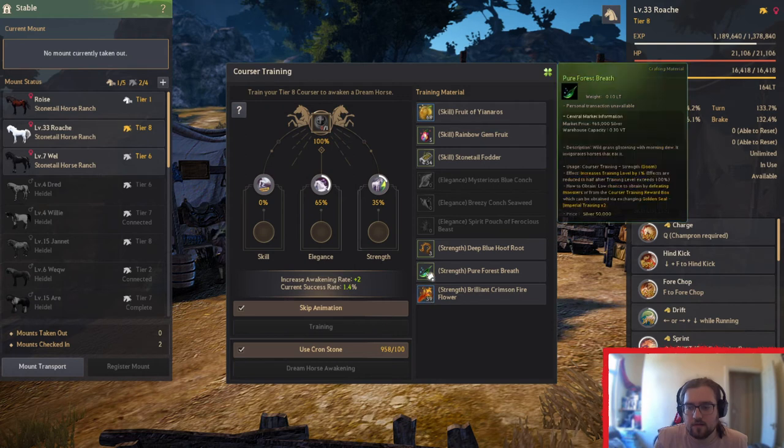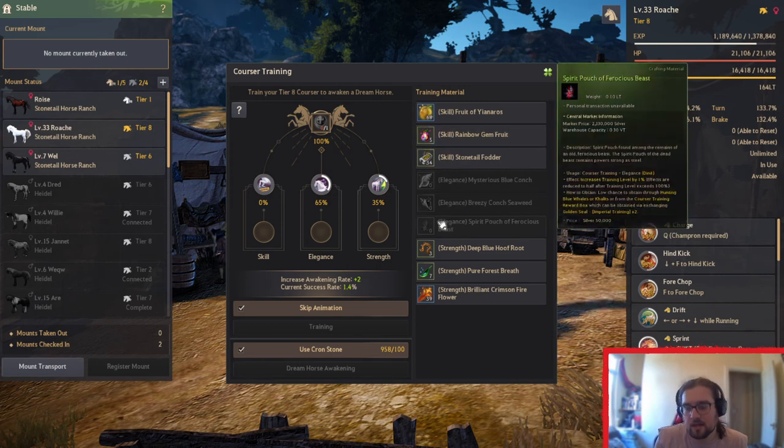With the fruits — that one's down to less than a million, so the Strength ones are actually cheaper. I don't know what's happened with the crash on getting Strengths; I think people just don't like the Dooms anymore because everything else is pretty much 2.5 million. So if you're going after these ones, you might as well just use your Cron Stones because Cron Stones cost 2 million to buy, so it's cheaper to just put those Cron Stones in.